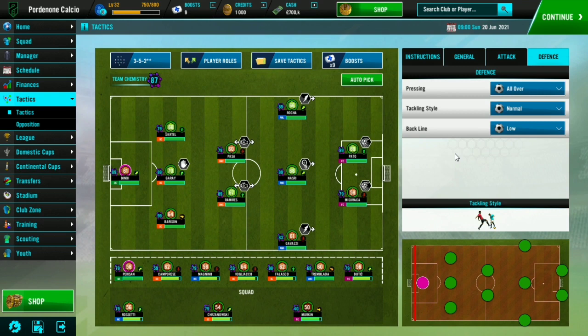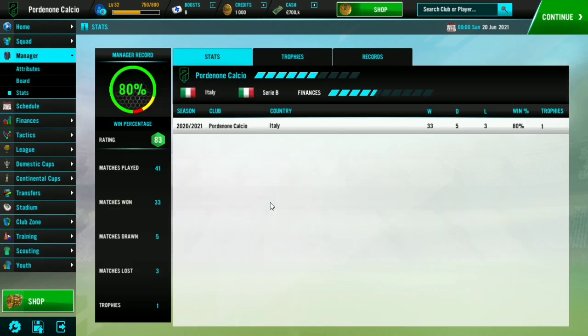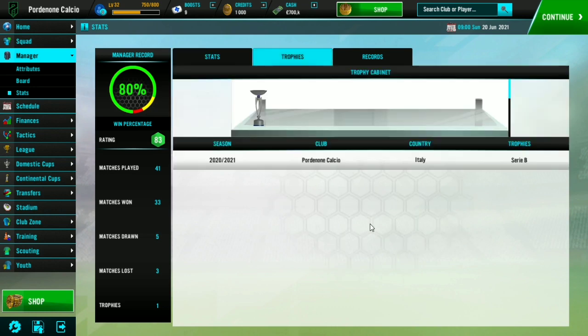These tactics are super effective and work for every single team in the game. With the current team I'm managing I've done very well this season — let me show you some proof. Looking at my manager record, I maintained an 80% win rate, winning 33 out of 41 matches — drew five and lost three. You won't find it impossible to lose games, but you'll be winning far more than you lose, and these tactics are especially effective against bigger teams. We also won the league title this season, which considering the team I'm managing is a major achievement.